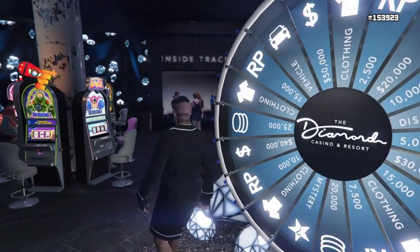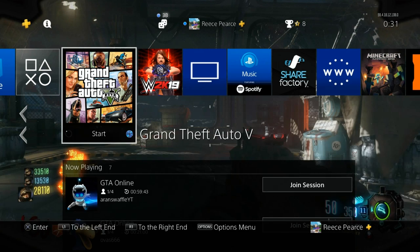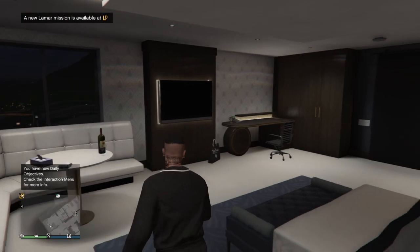Press X to spin it. Once you're spinning it, you just want to wait until it approaches near the end of spinning, and then just close your application. Then simply start up GTA 5 again and wait until you load back into online.